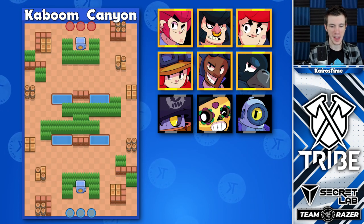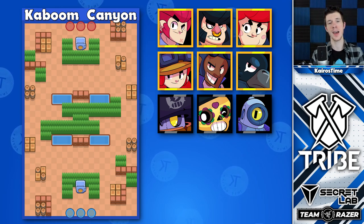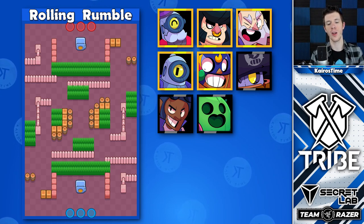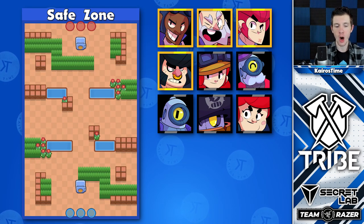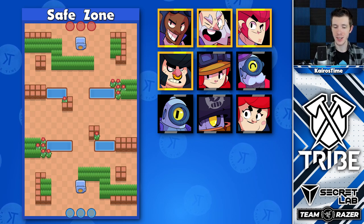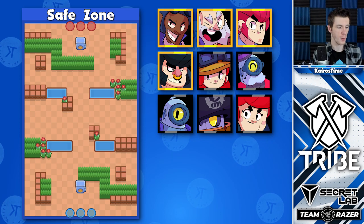On Kaboom Canyon, having a brawler that can check the middle of the bush is a great option, which explains the usefulness of Pam, Crow, and Poco. Rolling Rumble is a very good map for throwers, and also great for brawlers that are good at closing the gap, such as El Primo or Bull. Due to how wide open the safe zone is by the safe, long-range brawlers are really great options here. Dynamite is also the preferred thrower because of his star power and being able to jump over the river.